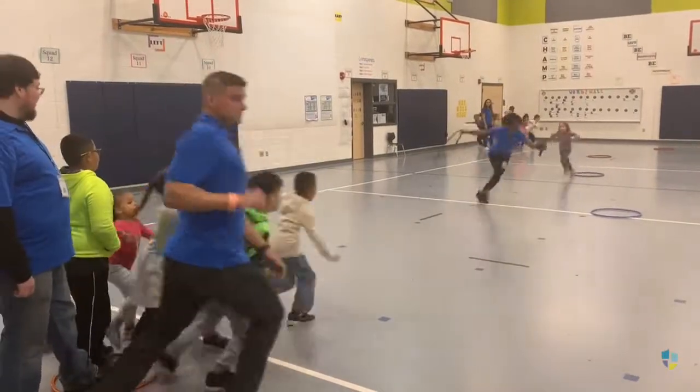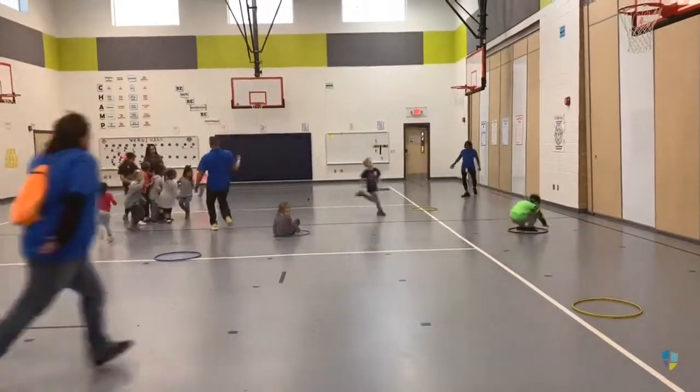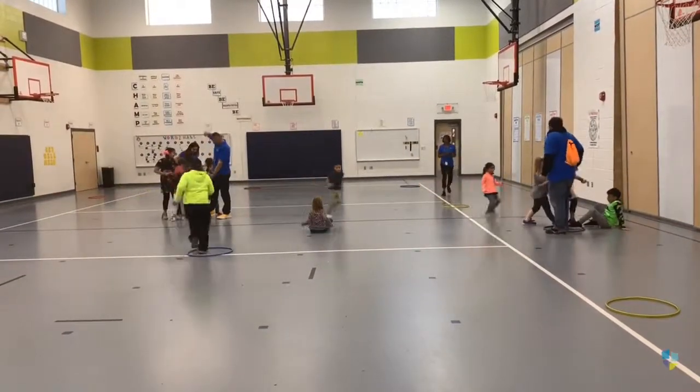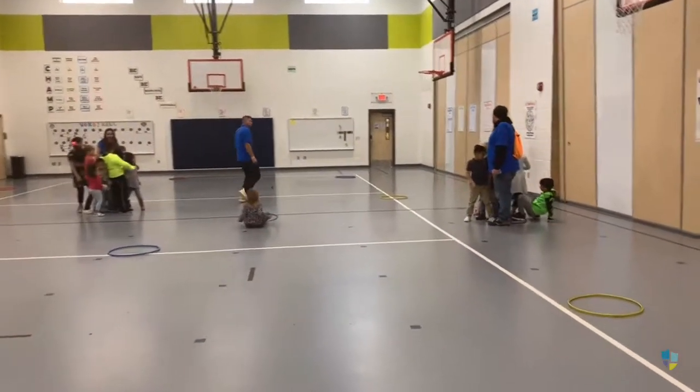Once students have got the basics, start spicing things up a little. Call out two colours, take islands away, have the sea monster attack the boats, shout out 'storms are brewing' and while students are running from one corner to the other have them run to the closest island for safety.